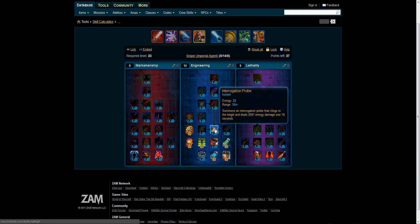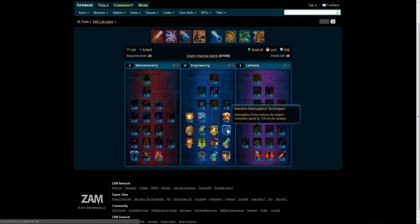Interrogation Probe is interesting because it actually branches to three different talents. It uses 20 energy at a range of 30 meters and summons an Interrogation Probe that clings to the target, dealing 2,581 energy damage over 18 seconds. We're going to take that. We're also going to look at Inventive Interrogation Techniques, which sends an Interrogation Probe that reduces the target's movement speed by 50% for the duration — pretty good for soloing and definitely for PvP, but we're not going to take that for now.